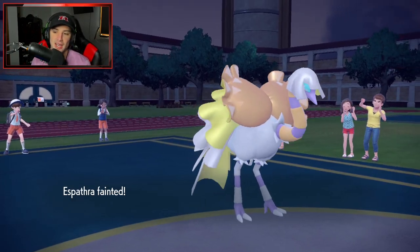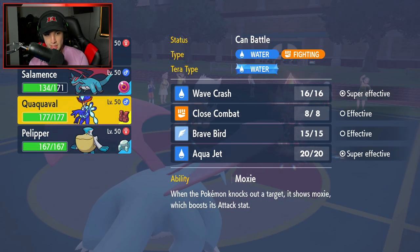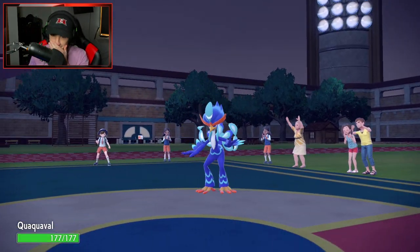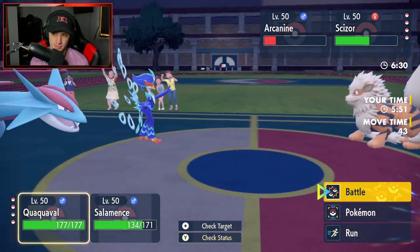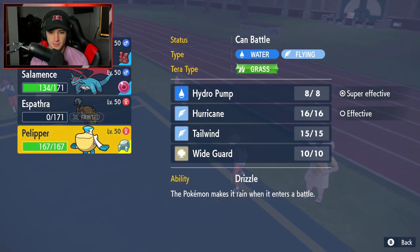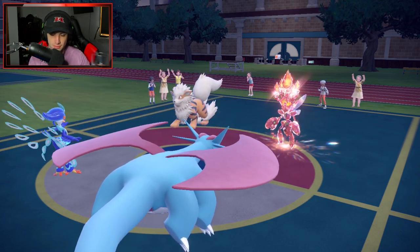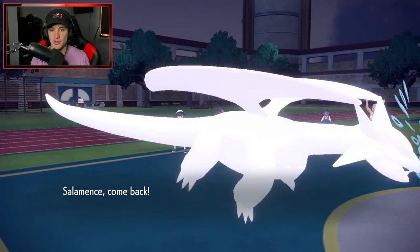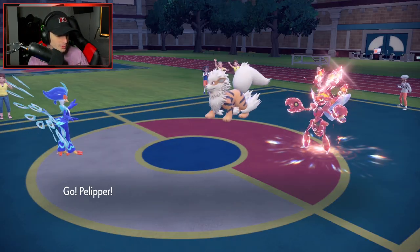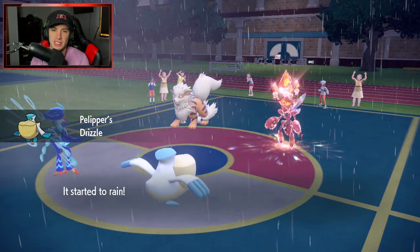At this rate I can bring out Quaquaval or swap Salamence - but I have to go after Arcanine. We need that Moxie boost, then swap in Pelipper to get rain rolling. Scizor is a big threat and I feel like it'll Protect - Aqua Jet flies into Arcanine, sending it out. We're swapping in Pelipper not just for weather but to get Salamence back on the board.